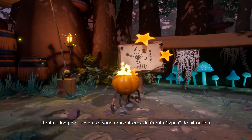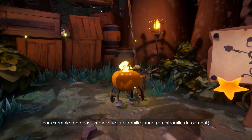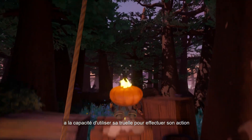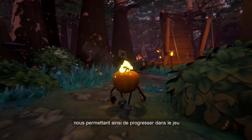Throughout the adventure you will encounter different types of pumpkins, each with their own abilities. For instance, here we discover that the yellow pumpkin, or attack pumpkin, has the ability to use a trowel to perform its action, such as cutting a rope to drop down a crate which will allow us to progress in the game.